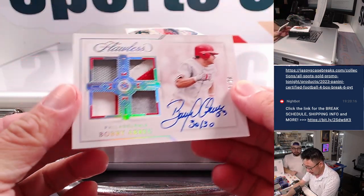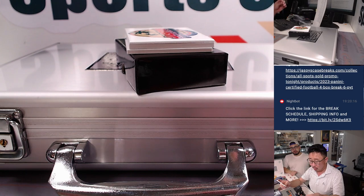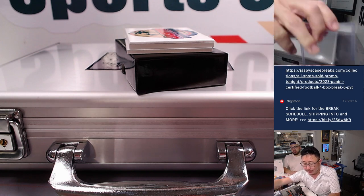Next up is Bobby Abreu hitting you with a 30-30 inscription — love that. Nine out of 20, quad relic and autograph, for the Phillies. I feel like this dude would kill the Dodgers every time he came into town. Dugan with the Phillies.